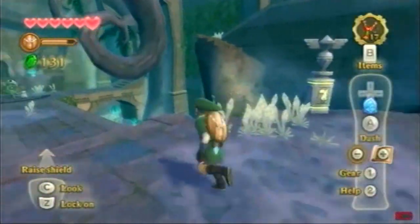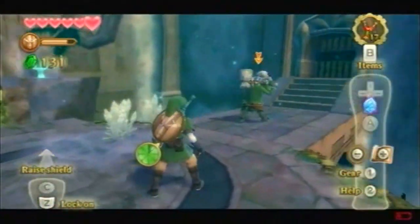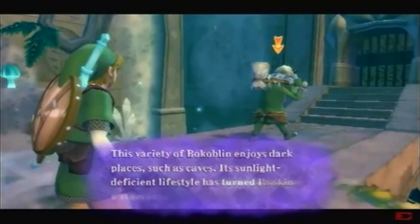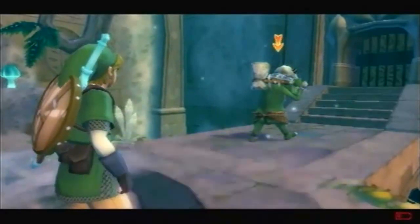Pretty much the only place we can go is this way. What are these? Green Bokoblins. Okay, just like in Wind Waker. This guy... undergarments — probably what they wear there.